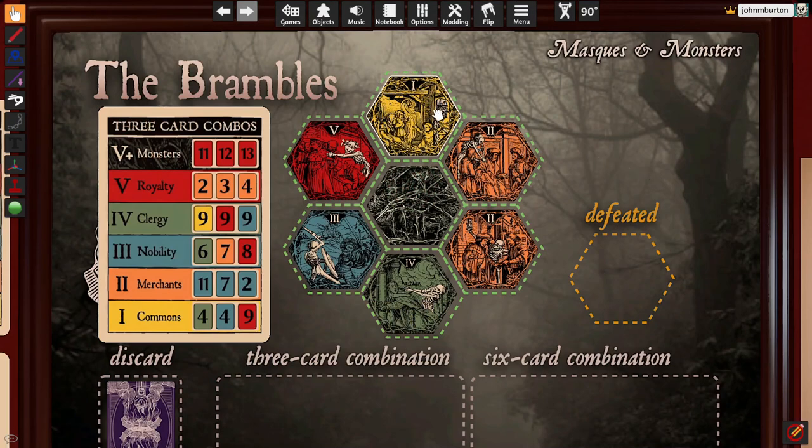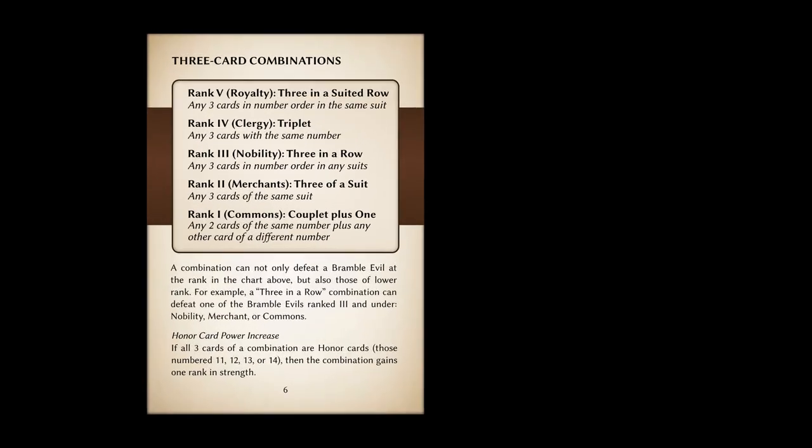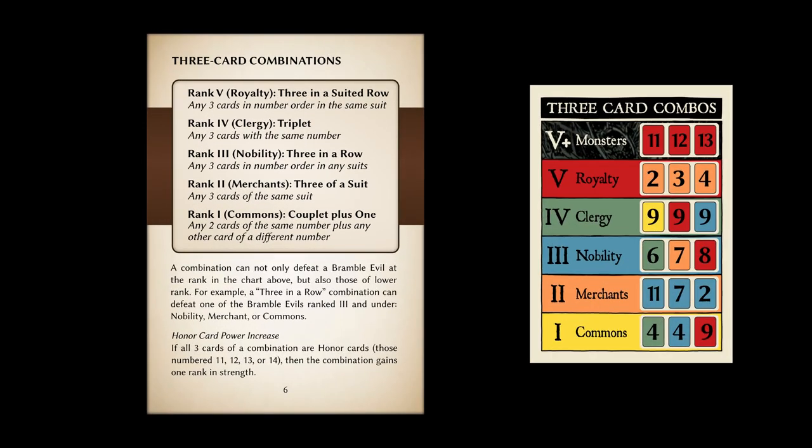The Bramble Evil cards are ranked 1 through 5, with the higher ranks requiring stronger combinations of cards to defeat them. Each combination can defeat a certain rank of Bramble Evil card or a card of lower rank. For example, if a combination can defeat a Rank 3 Bramble card, it can also defeat a Rank 2 or a Rank 1 Bramble card. The different combinations and the ranks they defeat are described in the instruction booklet and on an included reference card.